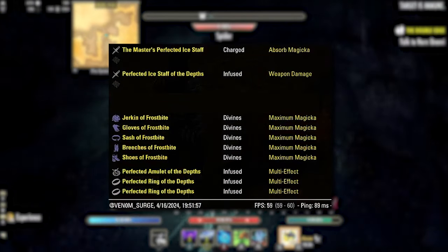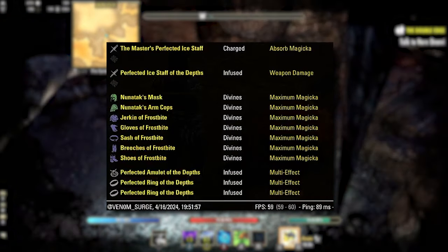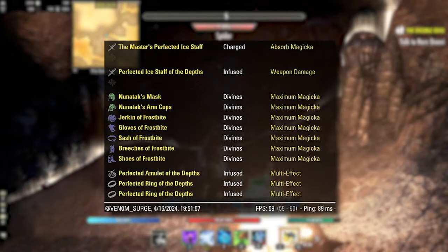So I am taking a little bit of a personal DPS hit so the overall group can get stronger. We're running the two medium pieces in divines with max magicka.